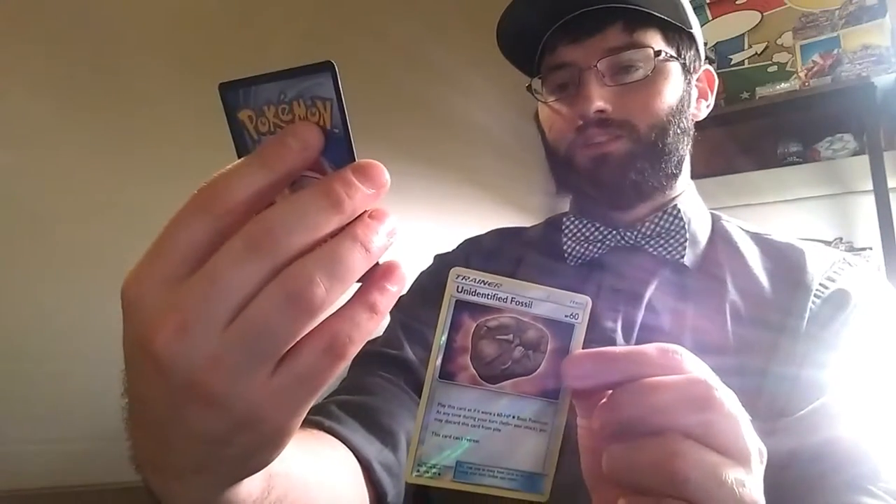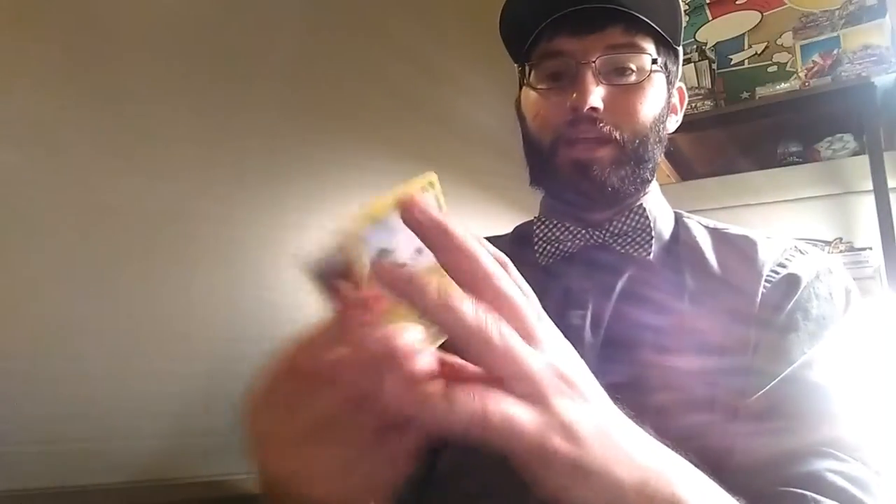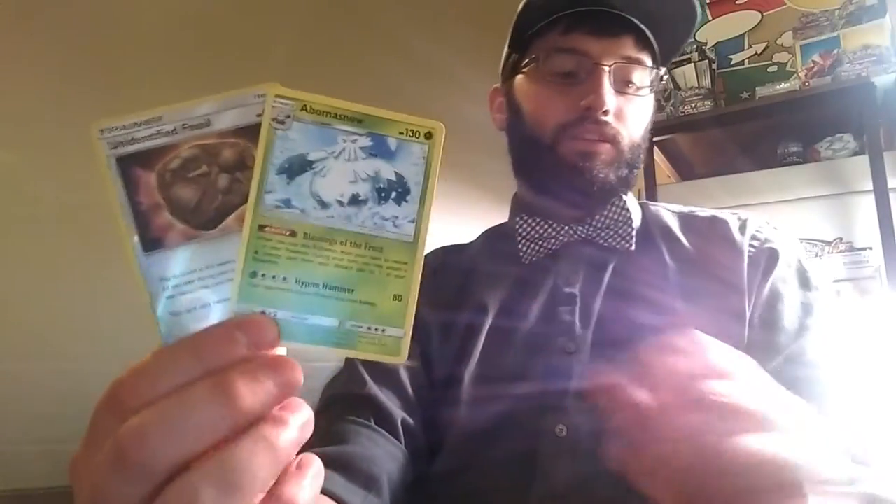And our rare in the pack is... an Abomasnow, the Blessing of the Frost, which really should be the forest. So we got an Unidentified Fossil and an Abomasnow today. Nothing too phenomenal, but still good cards. I like the idea of this one, I just don't know what to pair it with.